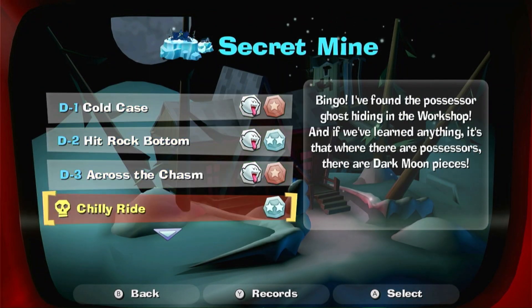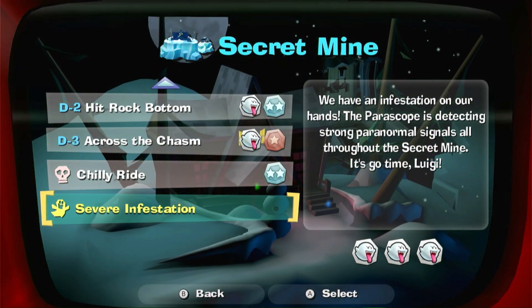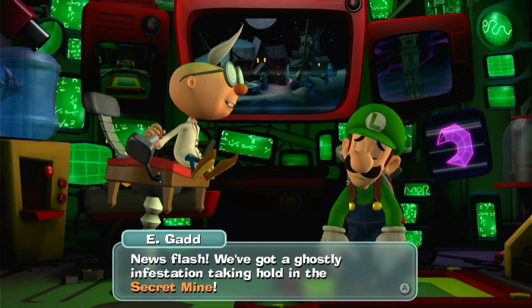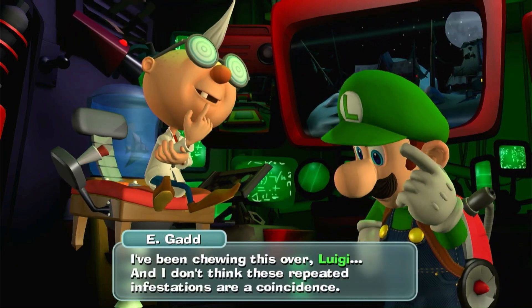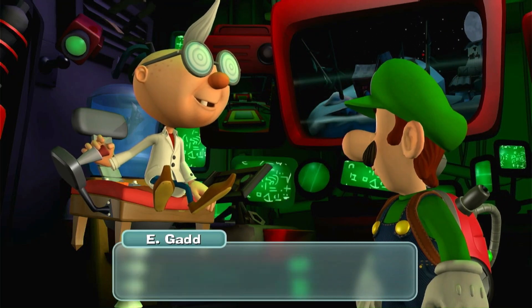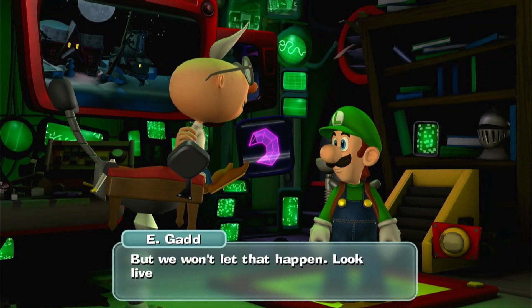Hey hey hey guys, welcome back! We're playing Luigi's Mansion 2 HD and we're going to sort ourselves out a severe infestation. We've got a ghost infestation taking hold in the secret mine, and according to the periscope those ghosts are even tougher than the previous infestations. I've been thinking this over — I don't think these repeated infestations are a coincidence. The mastermind behind all of this is sending ghosts to regain control of the places you've cleared. But we won't let that happen. Look alive, kiddo.